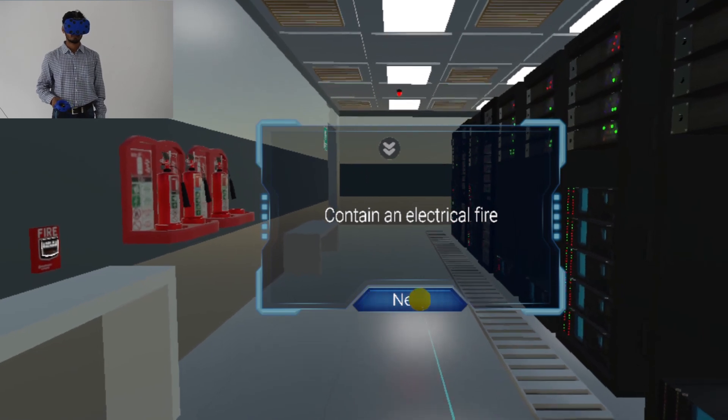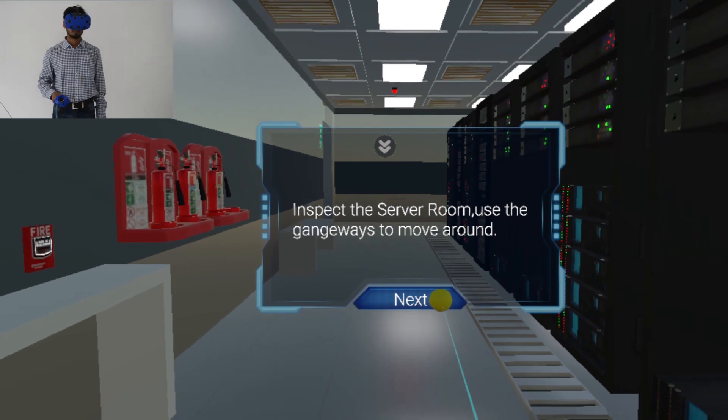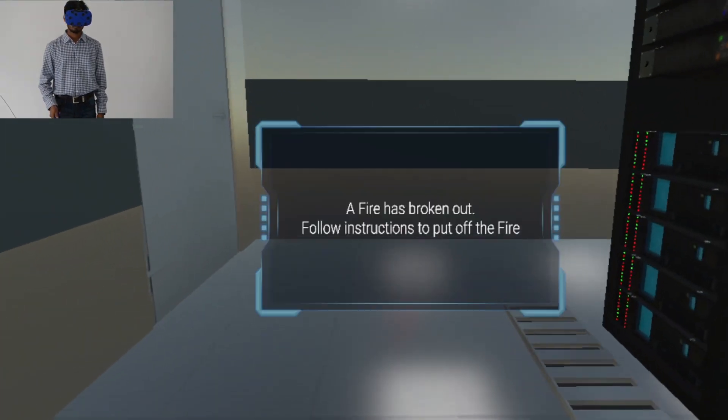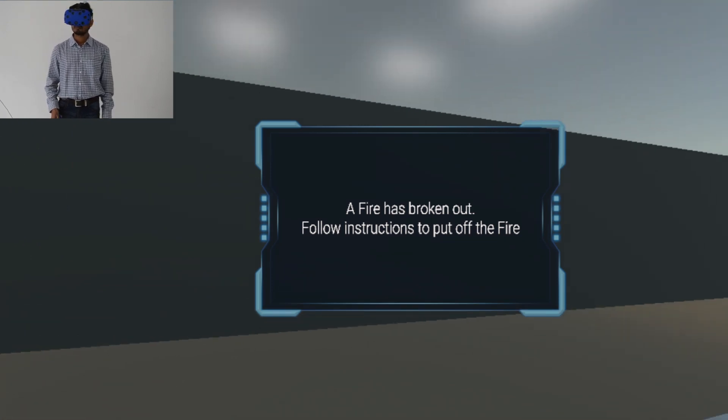Fire. Move around and inspect the server room. A fire has broken out in this room. Follow instructions to put out that fire.